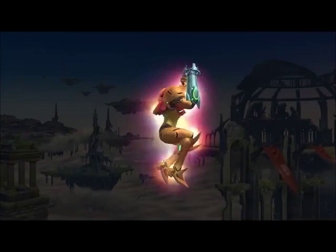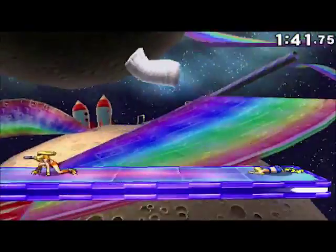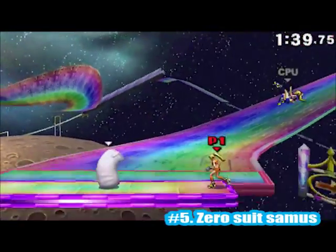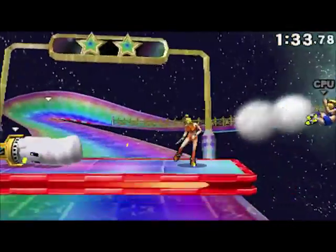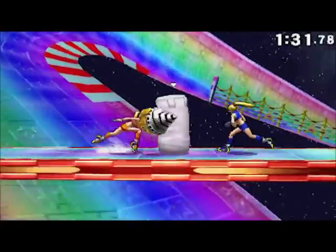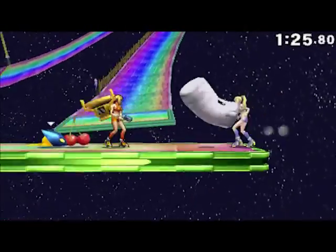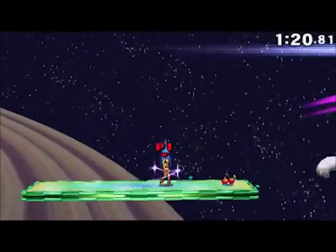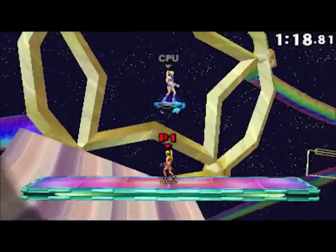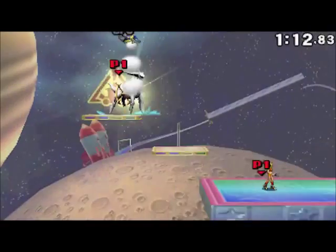Go to number 5: Zero Suit Samus from Metroid Games. She is really good in Smash and she's one of my mains in Smash 4. Her down aerial is really good and I use that technique a lot — she stomps people, slides really down and then stomps them on the ground, not really burying them but launching them. She also has this paralyzer ray where she paralyzes people so I can get in with a melee attack.